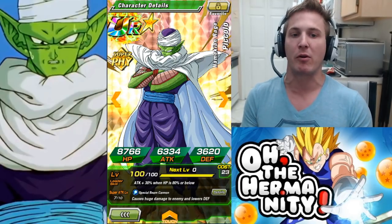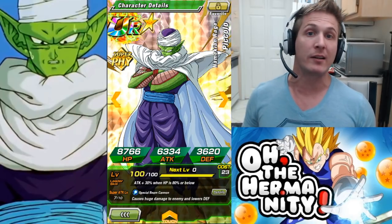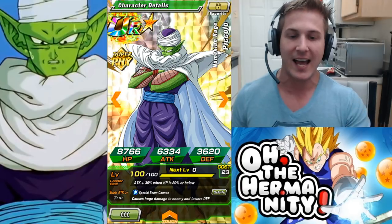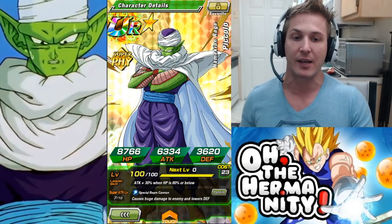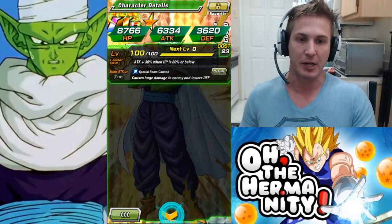The reason why this is a good Piccolo to work on, and it's a good reason to have him on a team especially if you're struggling with the extreme INT Super Battle Road, is that he has a very good passive skill that can help you out a lot, as well as his super attack bonus too.